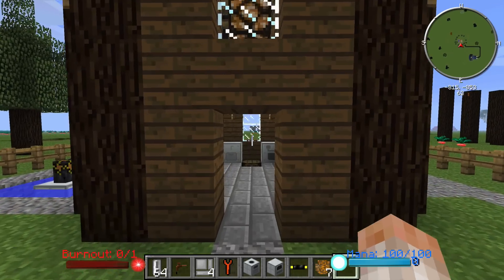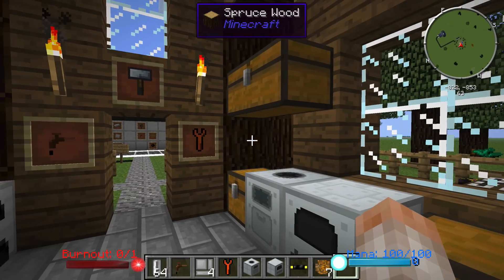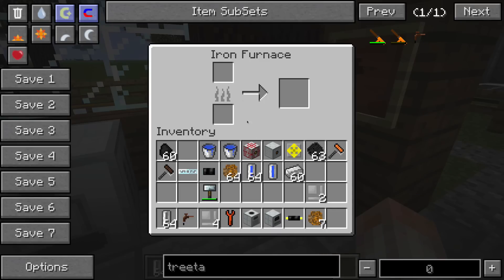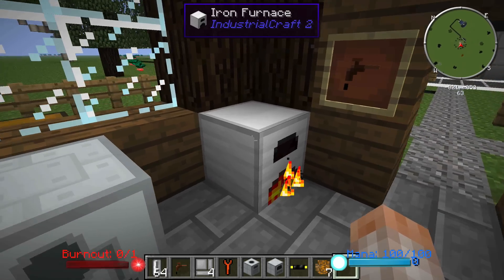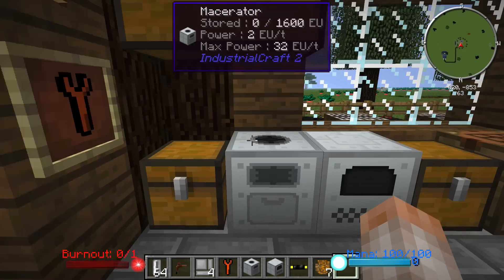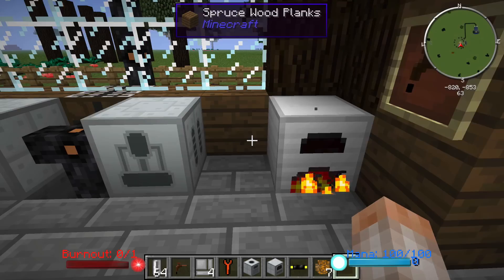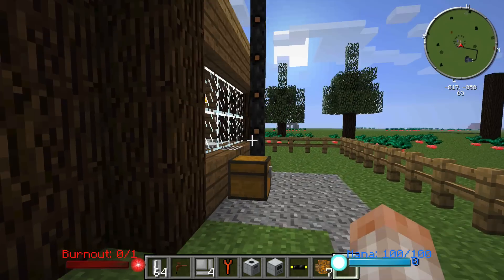A lot of things in this mod are just the same as what you've always been used to. Some things are tweaked a little bit, some are a little different. We have the iron furnace here — this is just a basic furnace, you put your stuff in there and it really is just a little bit faster than a regular stone furnace. That's a basic block that IC2 adds. But first we're going to need to generate some power, and I have three basic ways to do that — I'll show you the best one last.